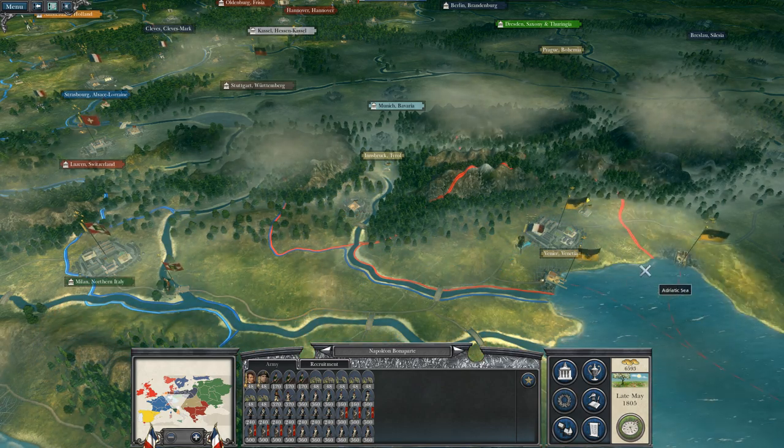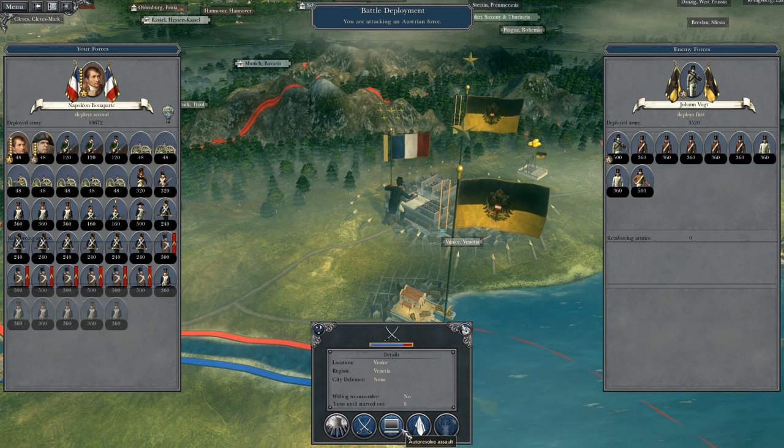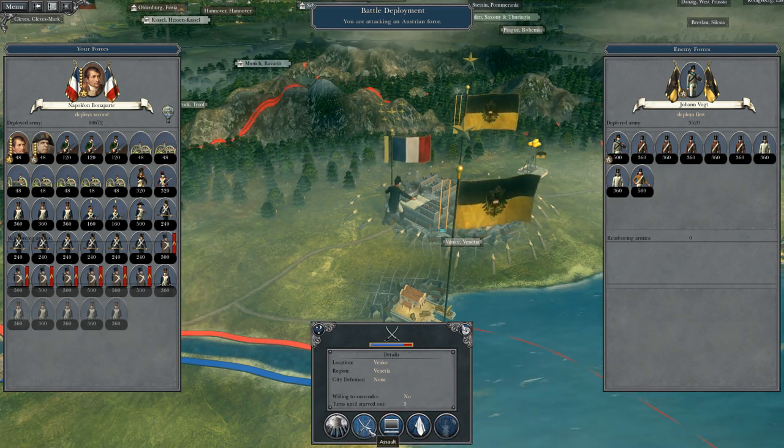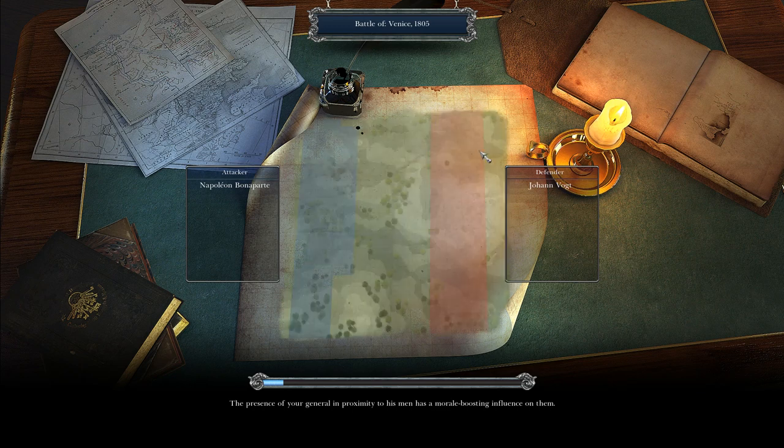It looks like we're at the point inside the game where we can begin a military conquest. Let's begin by fighting one battle in the field so I can show you guys the fights inside this game. And yeah, that really led up to this point. 1805 was the start of Napoleon Bonaparte's campaigns, and his campaigns lasted up until 1815, where he lost the Battle of Waterloo.